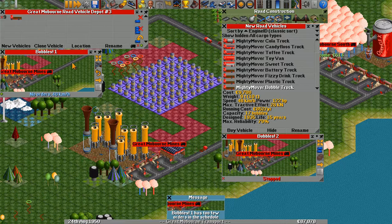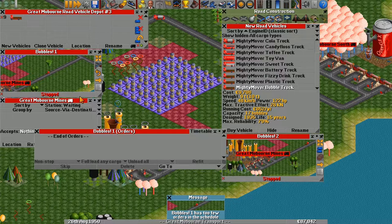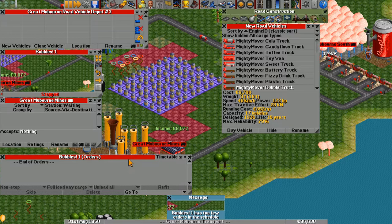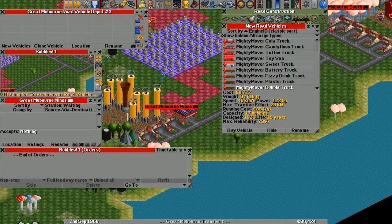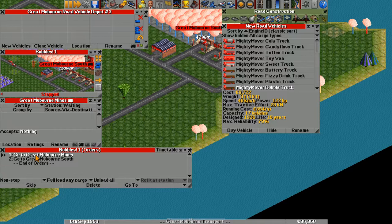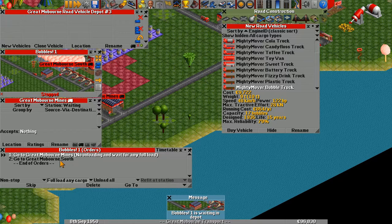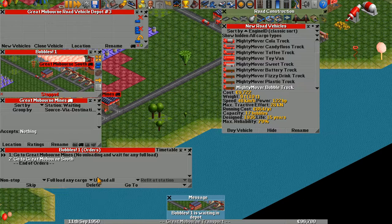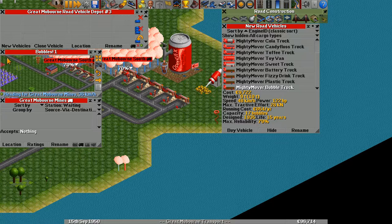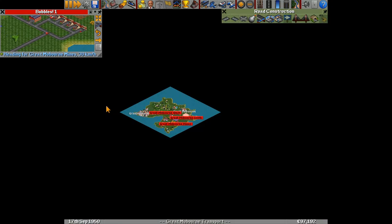So that'll be bubbles one — we're going to send them out into the world. Wait, did I even give it orders? I didn't. Go back to the depot. Actually I'm going to sell this one while I figure out what I'm doing. Truck one, I want you to go here and then go here. Here you're going to full load with no unloading, and then you're going to go here and unload all without loading any.